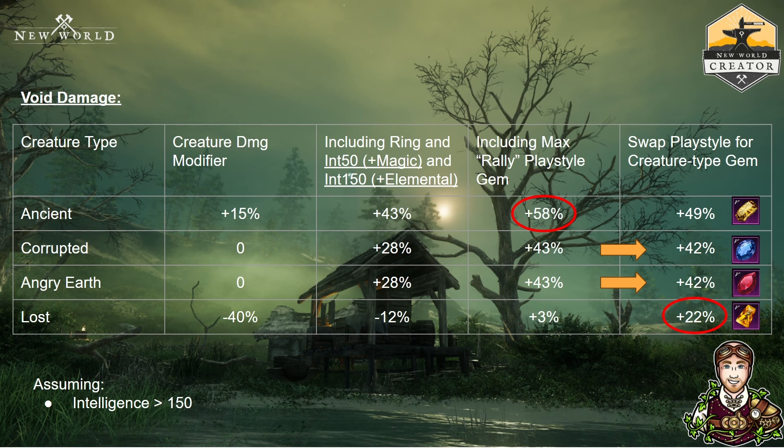Void damage — the final one. Similar story to ice, except now you've got much more utility in Lazarus because your strength is in ancients. Your break-even is on corrupted and angry earth — probably wouldn't recommend gemming for those. Lost is where you're going to struggle, but it's not really a huge loss in that situation.